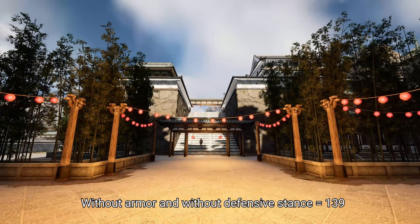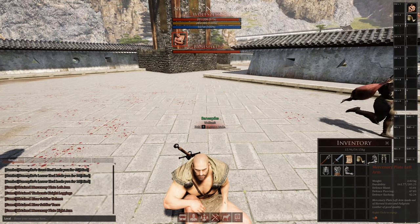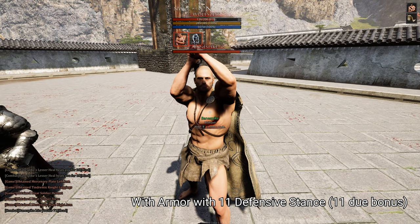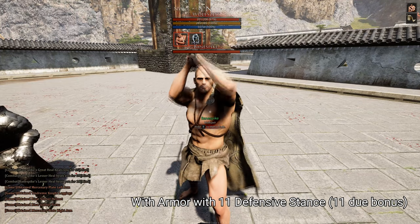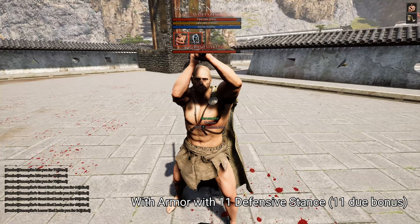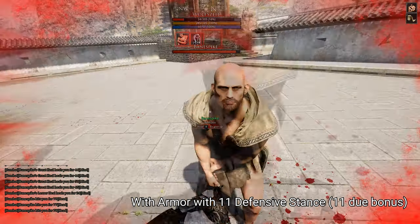Now my friend gave me his average armor and we will test the whole thing again — with armor but without defensive stance. Defensive stance decreases the damage you take at the end of the damage calculation. At least that is how it was in Mortal Online 1, and it seems it's also the case in Mortal Online 2. So the 5% damage reduction applies to the end calculation.